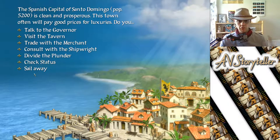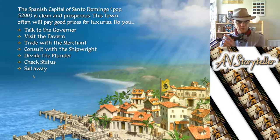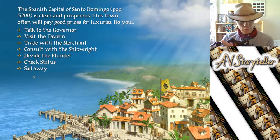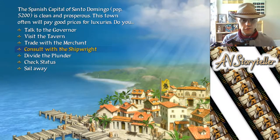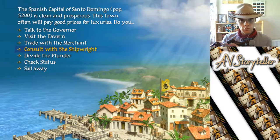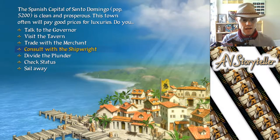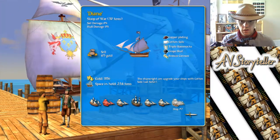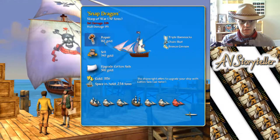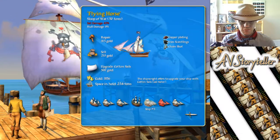We've just arrived at the Spanish capital of Santo Domingo, which is clean and prosperous. Now we've got a mutinous crew but we've got a lot of ships to sell, and hopefully with a bit more gold doubloons they will be happy. First things first, let's repair our ship and sell some of this waste.